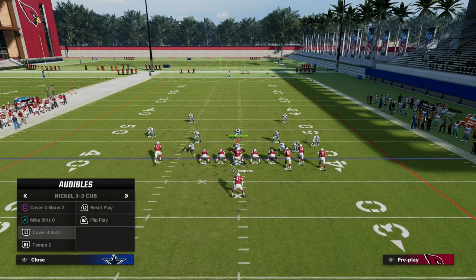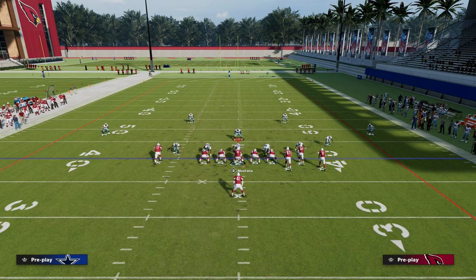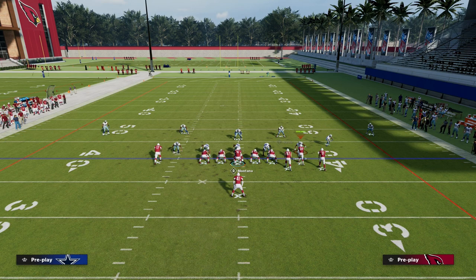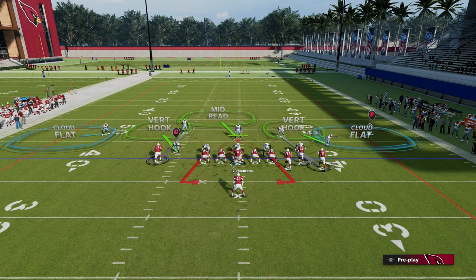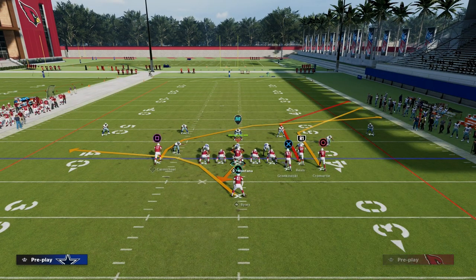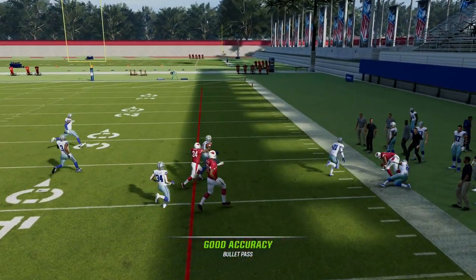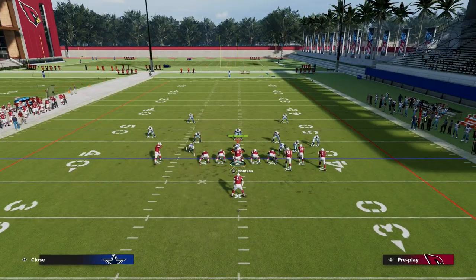We also want to test what I call a variation of bracket — basically a dollar where they bring the safeties down. I have one step ahead on both safeties. Let's test this against cross-man. Even with thirds on the field and a possible cloud over there, against one step ahead, he still beats the defender to the corner. So you have some really good routes against man coverage here.